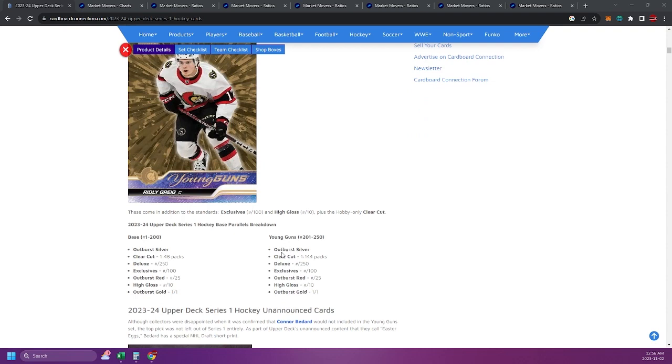Here's the young guns parallels. We have the Outburst Silver, unnumbered, no odds — they're not rare. I think it's interesting to see how the base young guns do with the Outburst Silvers, because to me it's sort of like the young guns canvas blacks. I think they sort of take away value from the regular young guns canvas, because if you really want the card, you'd more than likely want the black. Leave a comment below if you have an opinion on that.